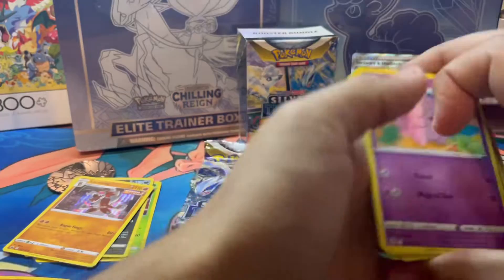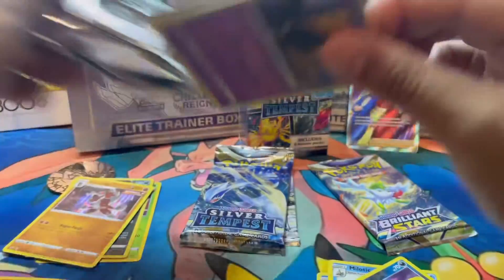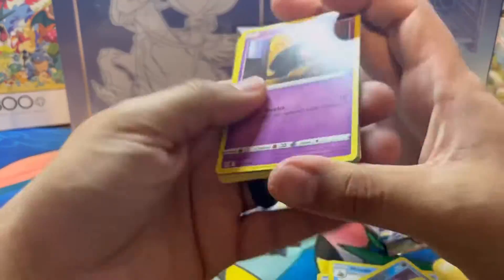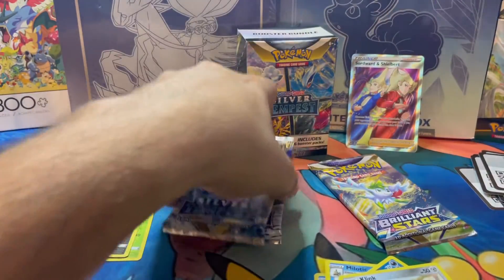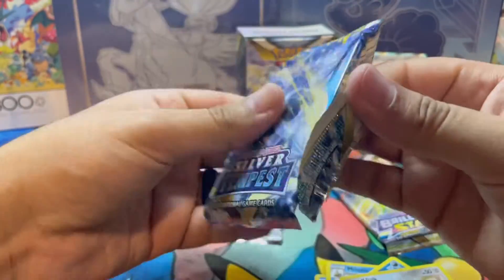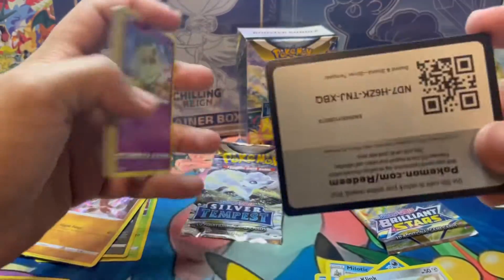Man, we are not getting any hits in this one. We're saving it for the end — going out with a bang. White code card, oh my goodness. Did they weigh these packs? Maybe they did. I'm not sure if Brilliant Stars is weighable or not. I know some people were saying Silver Tempest is. I really hope that you're buying from a reputable source so you don't have weighed packs, as we get a black code card.